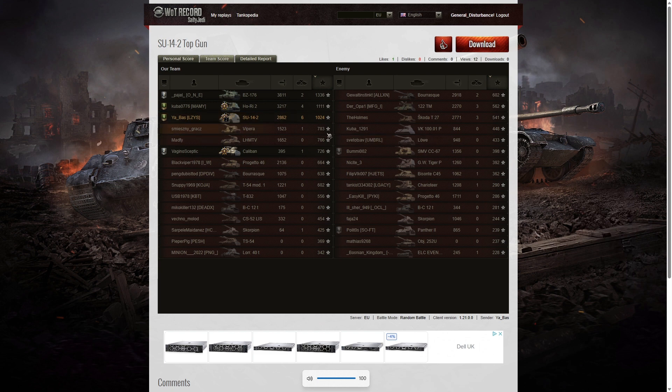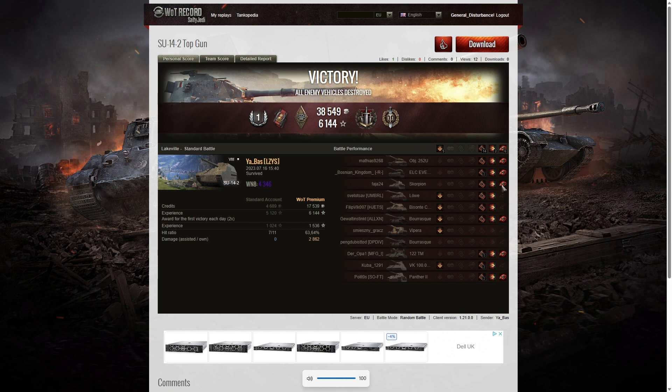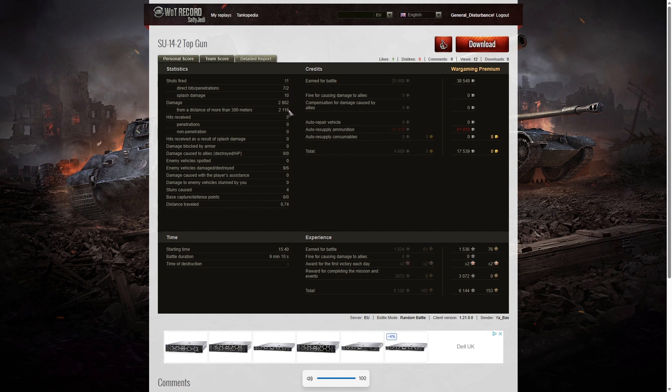He fired 11 rounds in the game — a very small number to get such a big effect: seven direct hits, two penetrating shots. One penetration was the Scorpion at 431 hit points, and the other was the ELC Even 90 at 658 hit points — and he wasn't even fully dialed in when he fired, but had to get that shot in quickly to beat his teammate to the top gun. He also managed to get 10 splashes from 11 shots, damaged nine of the enemy, killed six, and got four stuns but no stun assist. He picked up 17,539 credits and 6,144 XP.